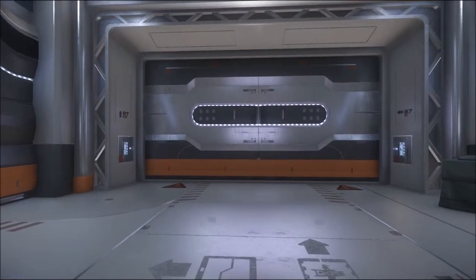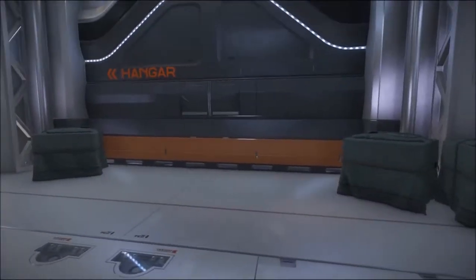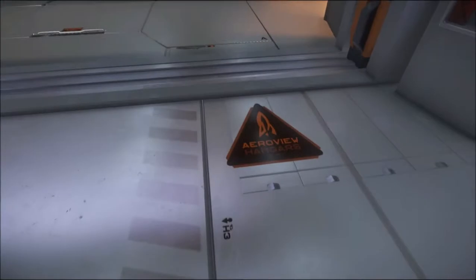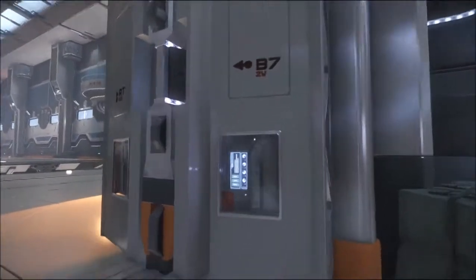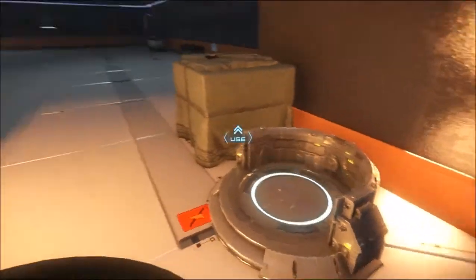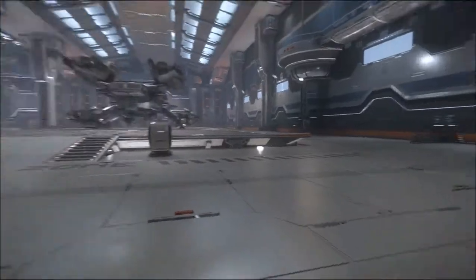Here we are in the Aero View hangar, and you'll like this one because there's lots of nice orange detailing — which as a Dutchman I know you'll like. There's some pressurized content there, and we just opened the door to the hangar. Aero View hangars have some really nice detail. There's a model of the Mustang over there.